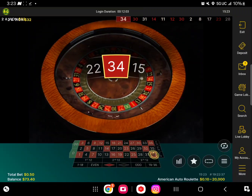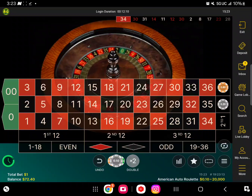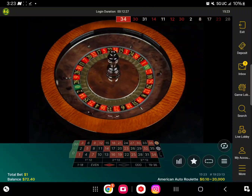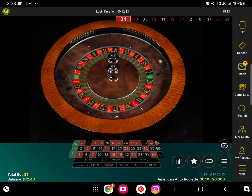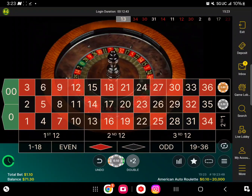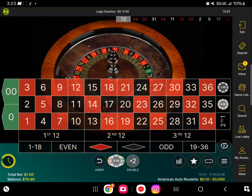We got 34 — no problem at all, ladder one time. This is so easy, very simple strategy, not hard at all. Okay, 13 comes out — no problem, we will ladder again. We're trying to get closer to $75 bucks. It's gonna come, folks, don't worry.